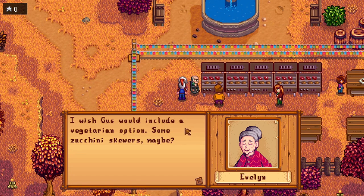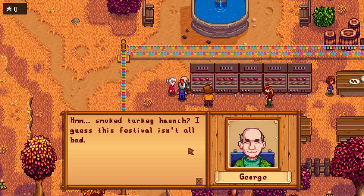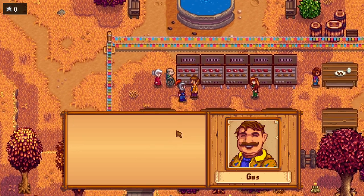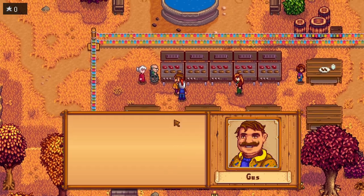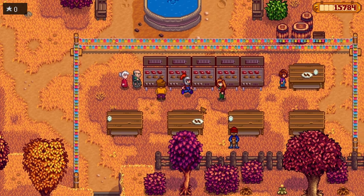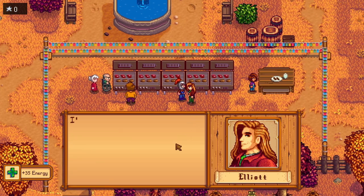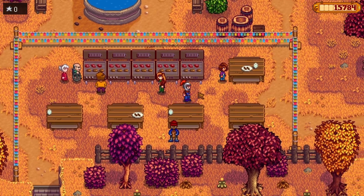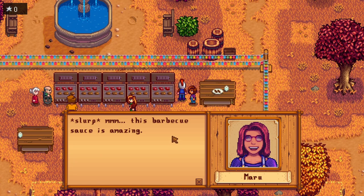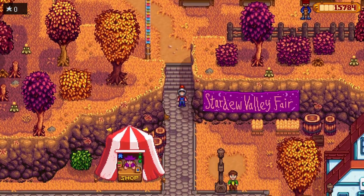Someone wishes Gus would include a vegetarian option — some zucchini skewers maybe. 'Hmm, smoked turkey haunch — I guess the festival isn't all that bad.' Gus says eat as much as you like, it's all free today, compliments of Mayor Lewis. 'Make sure to dribble some of my secret sauce on there!' Oh my god, I just ate a burger. Someone's trying to get Gus to tell his sauce recipe but he won't budge. 'Slurp — this barbecue sauce is amazing!' Okay, I assume that's all of that — now I'm going to grind for some stars.